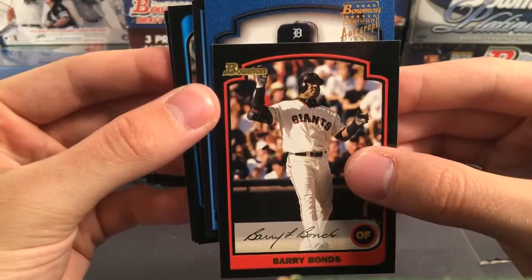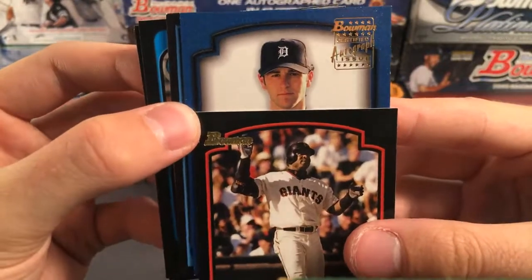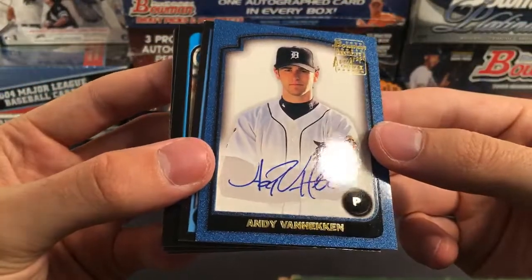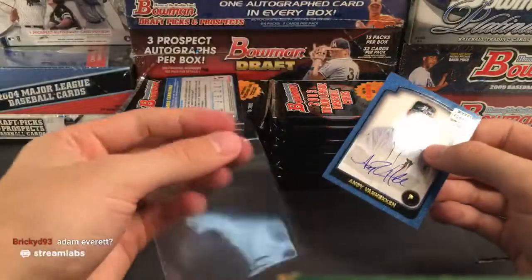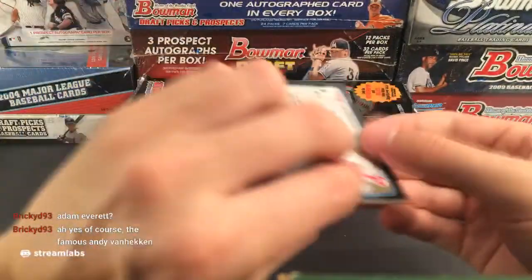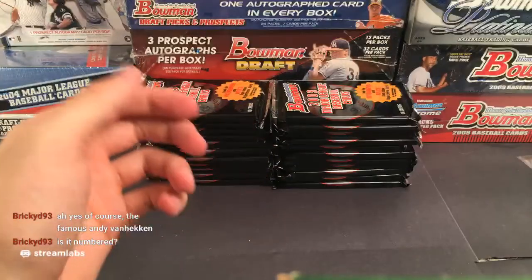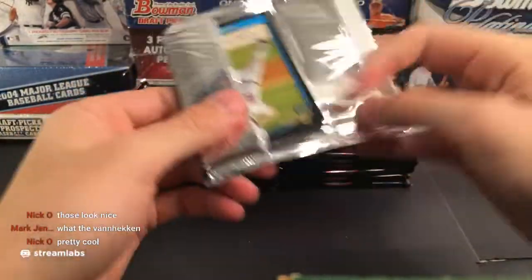Matthew Peterson for the Mets, Travis Ishikawa — he was the guy that hit the walk-off home run for the Giants. There's a cool early Chipper Jones for the Atlanta Braves. Jeremy Bonderman — look at this prospect card, he's just sitting on a bucket. Chan Ho Park, Razor Shines. And there's another Rocco Baldelli, Aubrey Huff, Posada, Jason Frazier, Kendall, Raul Ibanez, and Jamie Moyer.